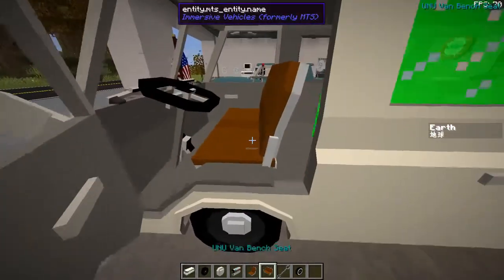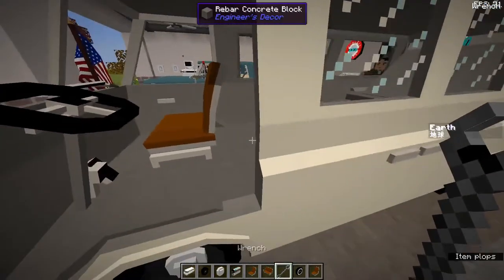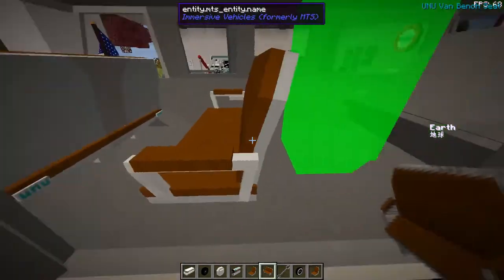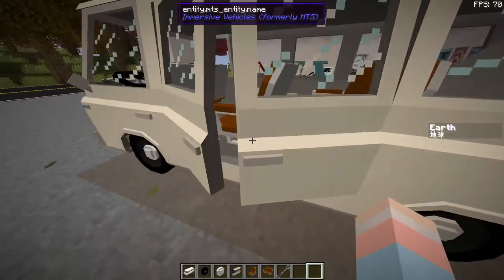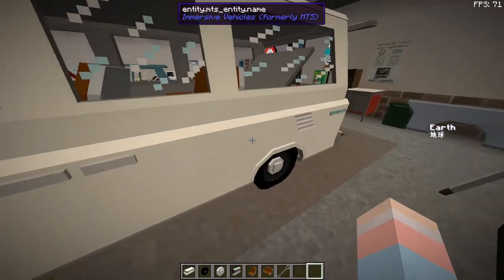We're gonna wanna open these doors. It already has front seats in — I was a little clumsy — but you can take them out and put them back in, doesn't really matter. In the back here, we need two bench seats, just to have multiple seating. But if you remove that, I'm pretty sure you can add more cargo — up to you what you wanna use your minibus for.